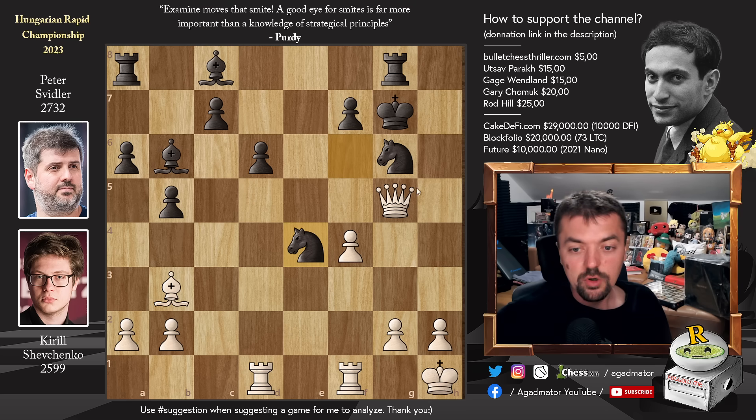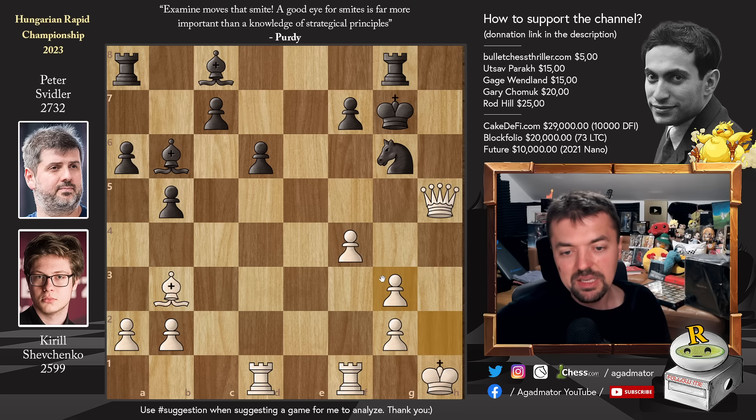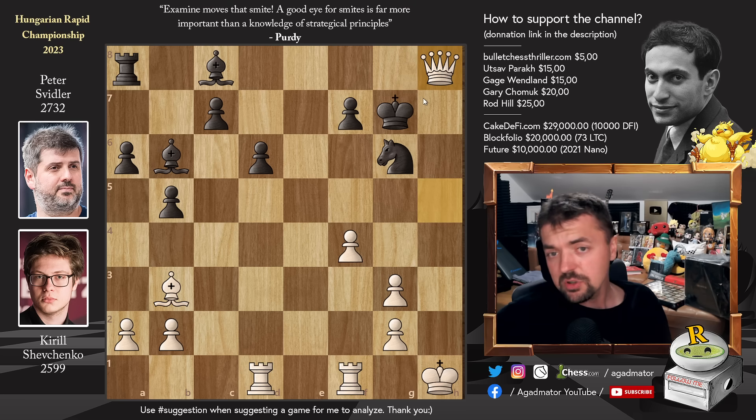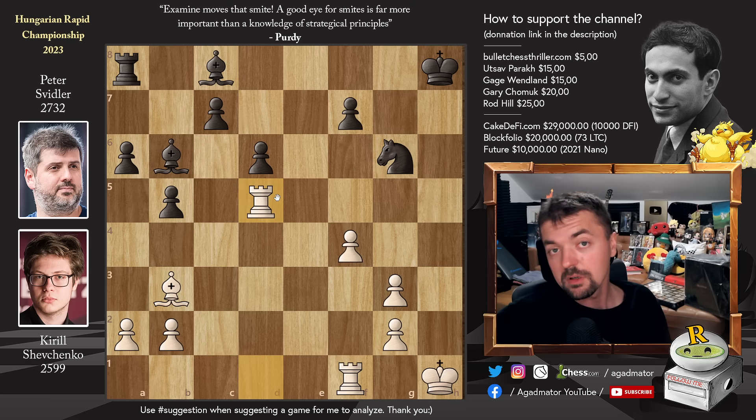So after Knight captures on E4, we have Queen to H5, and now Knight to G3 with check — this is how he wins the Queen back. H captures, and Rook to H8 now nicely connects the Queen and the Rook. Like I said, an absolute bar fight here. Queen captures — you have to give up the Queen now. King captures, and Rook to D5. So now Peter is definitely back in the driving seat, but he still has to win the game.